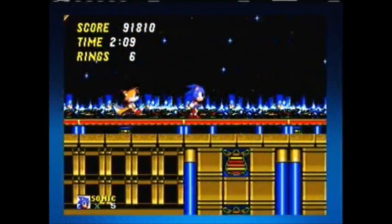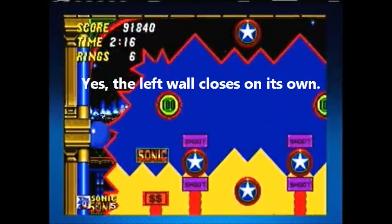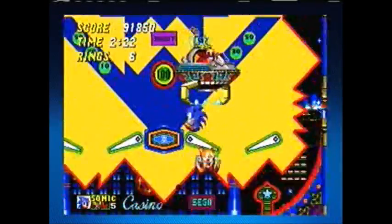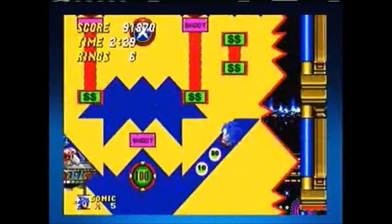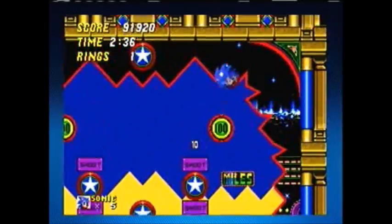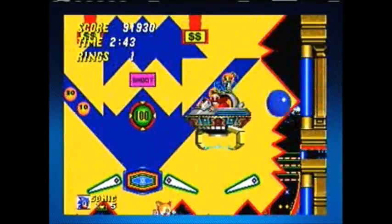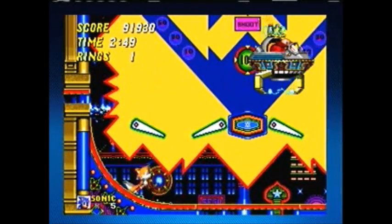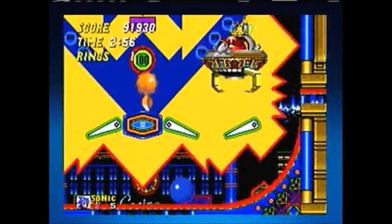I want as many rings as I can get here. So this Robotnik fight — basically he's got electricity on the bottom of this thing, and he'll launch spikes. You need to use the bumpers to get above him so that you can hit him. I'm trying to concentrate so it's hard to talk. Basically the residue from the spikes that he drops — thank you so much, Tails, for grabbing that. That's the problem with this fight: you will lose your rings fast if you're not careful.